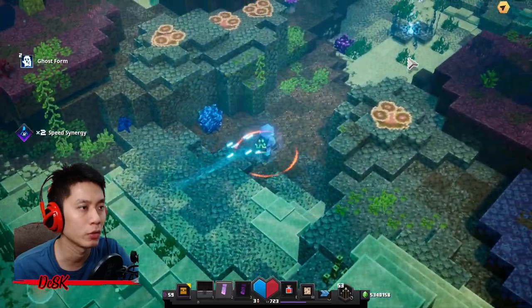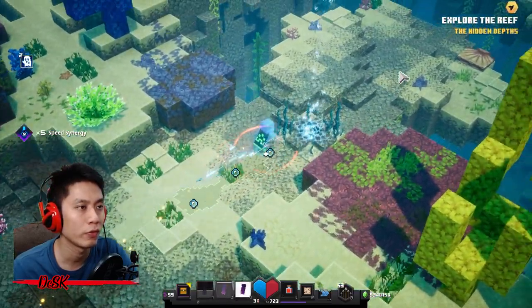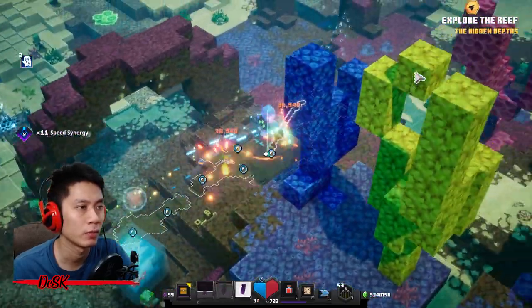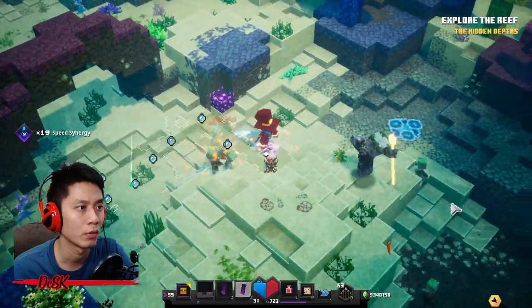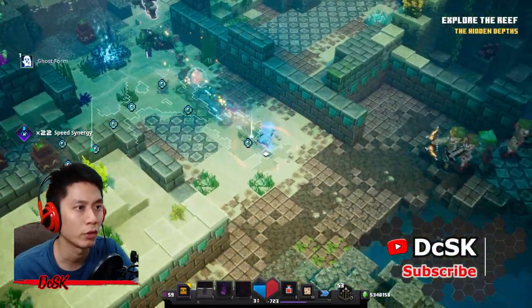Now let's dive into the deep ocean. Just follow the GPS on your screen and ignore all the monsters — you will find the door in the middle of your way. I'm very close to the door now; the door will spawn here.